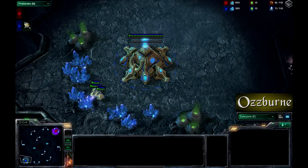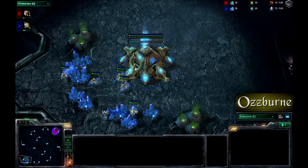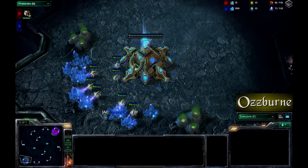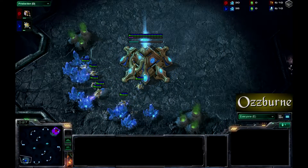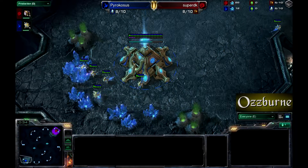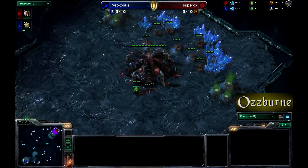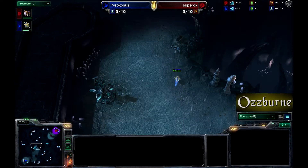Hello there, ladies and gentlemen, welcome to another StarCraft 2 matchup. This is a PVZ on Zelnaga Caverns. My name is Osborne, I'll be bringing you the play-by-play. In the southwest corner, in the blue corner playing Protoss, we have Pyrocosis, and his opponent in the northeast side wearing red playing Zerg is Super DK.